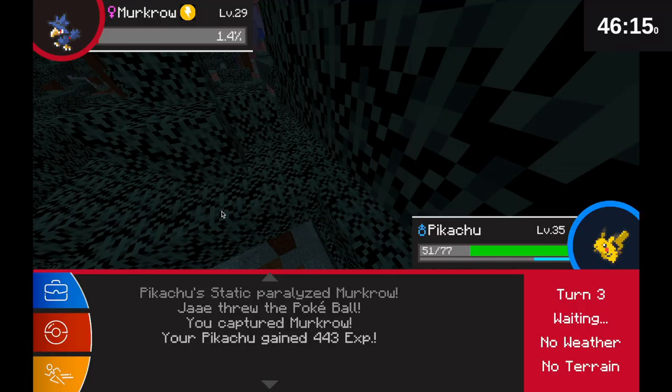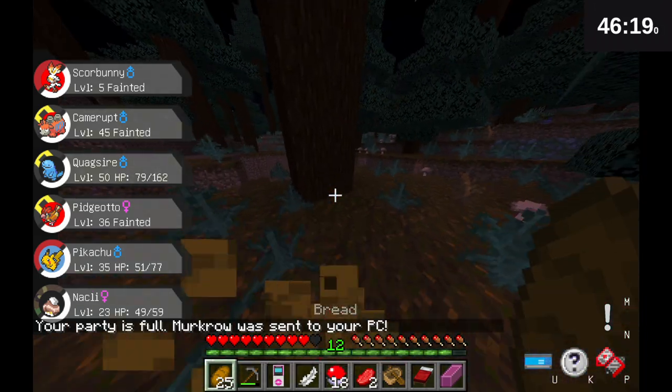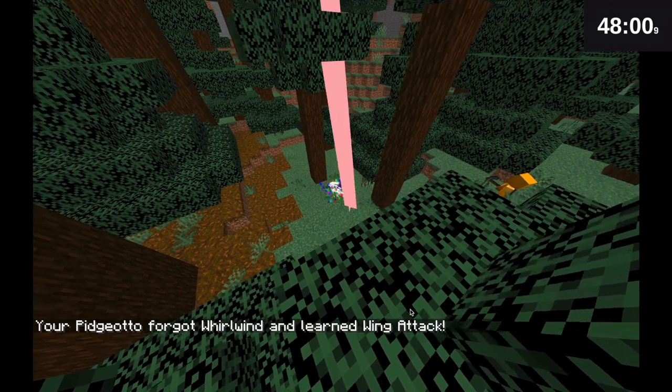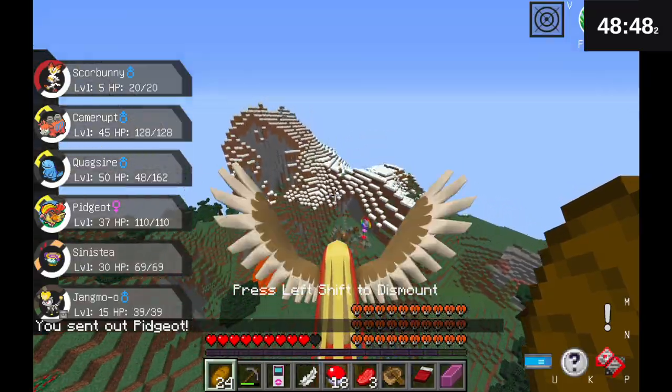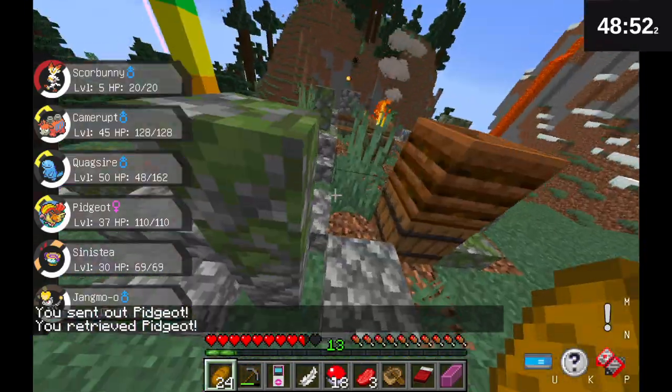After that I was able to get a Murkrow during nighttime for my Dark type Pokemon and I think all I needed after this was Steel and Ice. I was able to get my Pidgeotto to evolve into a Pidgeot so I can fly around everywhere, making it so much faster and easier.